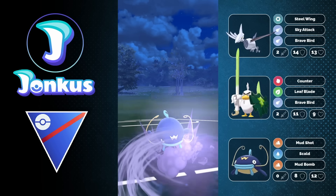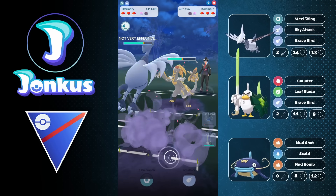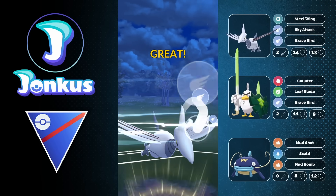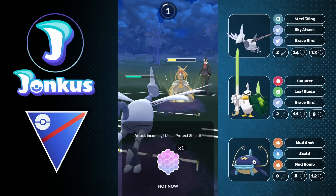We're going to have a Fighting-type as coverage on the safe swap here, but they're going to have the coverage of Brave Bird, which is a Flying-type move. So what kind of happens is, as soon as you swap out of your lead, you usually bring out the Pokémon that would be very weak to your lead. And you're going to still have coverage for this Pokémon with Sirfetch'd, which is really unique and really cool.